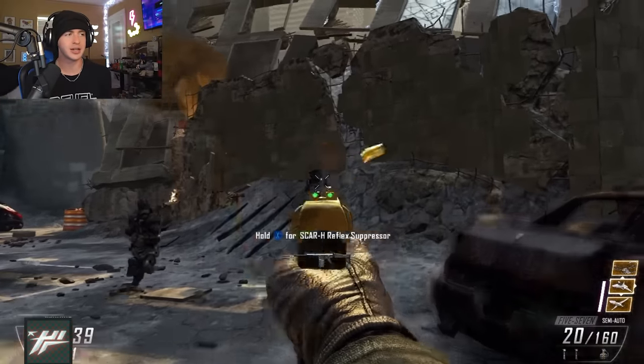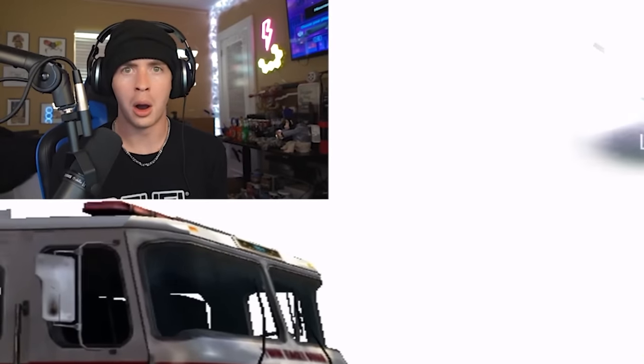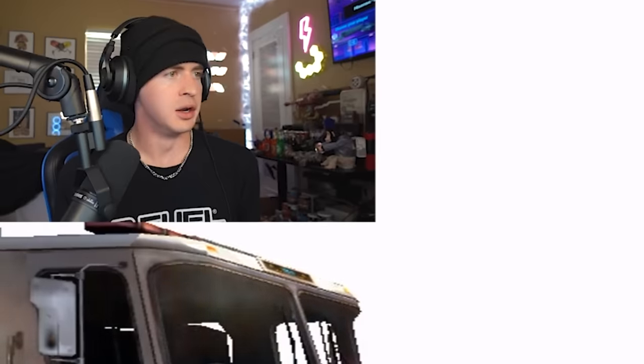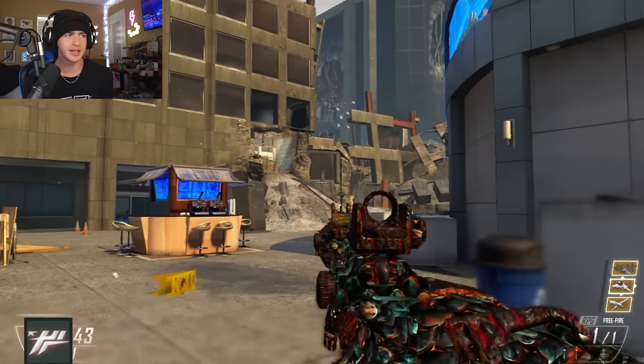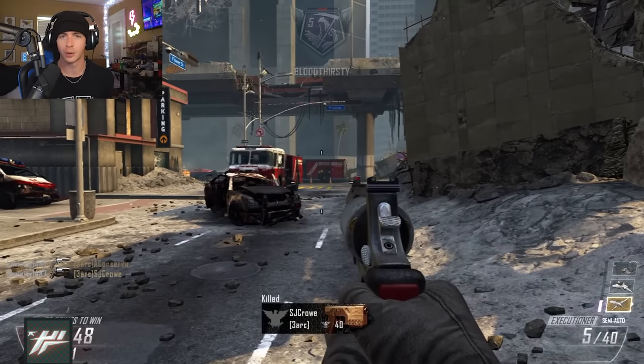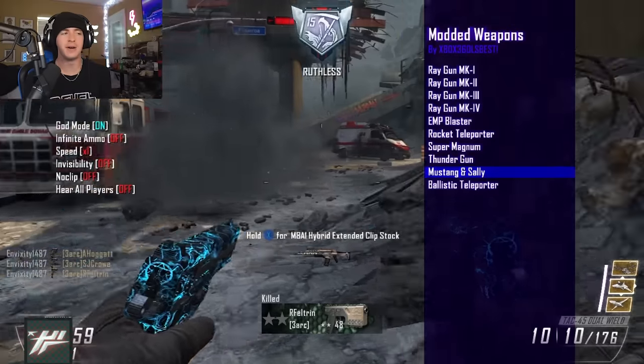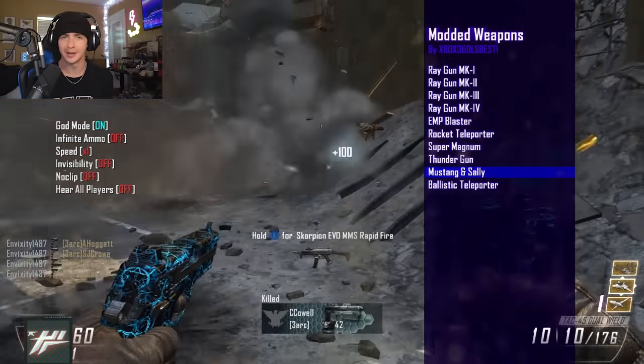Here we have the EMP blaster — it just launches a nuke. With the rocket teleporter, you are literally playing Fortnite. The super magnum is pretty much just the annihilator from BO3. This right here is a thunder gun, and finally we have the good old Mustang and Sally.